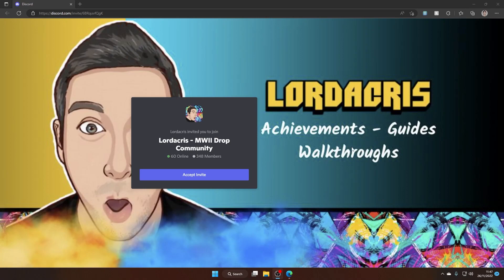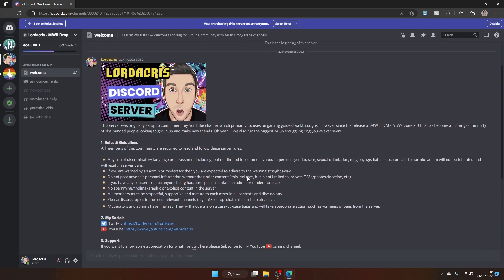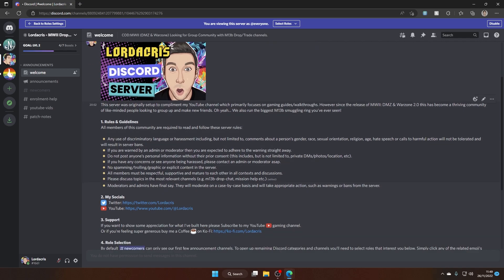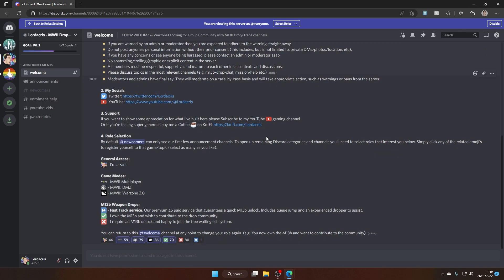Anyone that's hung around to the end and just wants to briefly see our Discord channel, there's a link in the description. Once you've clicked that, you can accept the invite into the channel. You can either download the Windows client or open it in your browser. You'll eventually reach my welcome page, which has a few rules and guidelines, and there are a few social media links there as well.